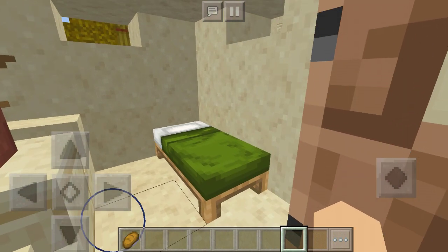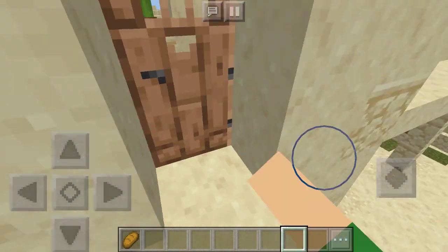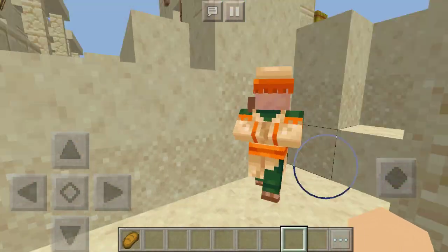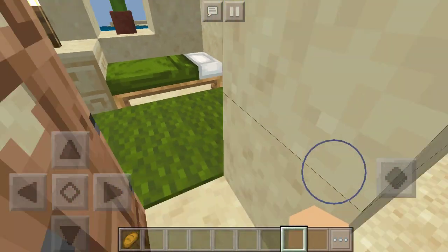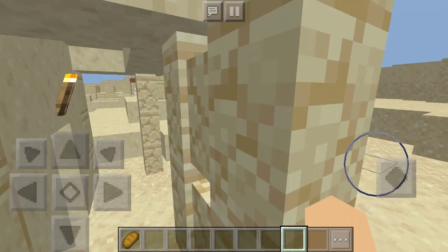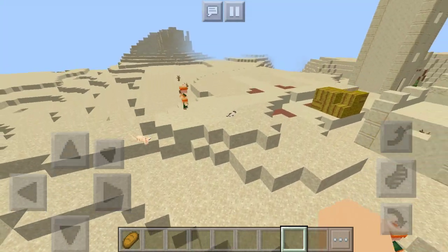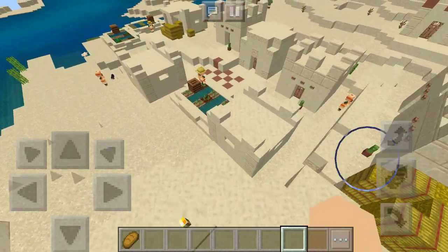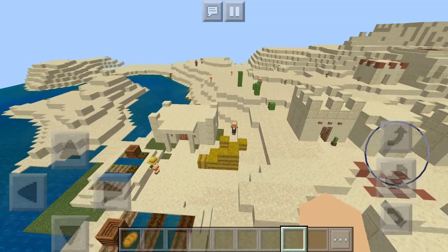I have not looked in these ones yet. Hello villager - I want to see if you're hiding loot from me. I have not found any loot. Come on, I'm greedy. So far I have not found anything. I think we might as well just move on - there's really nothing here.